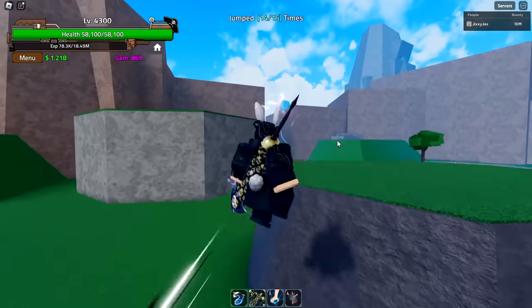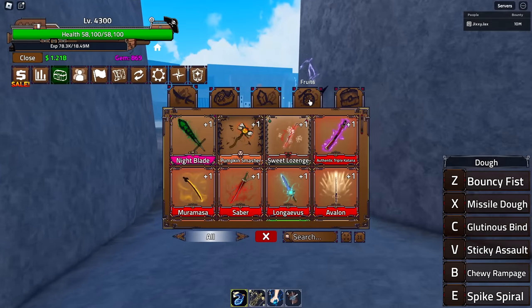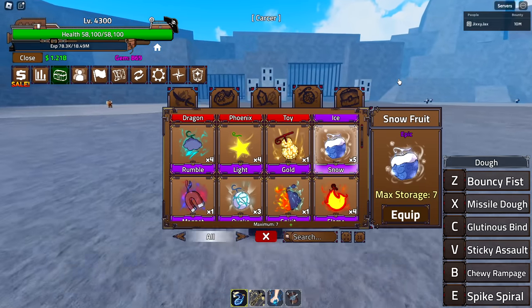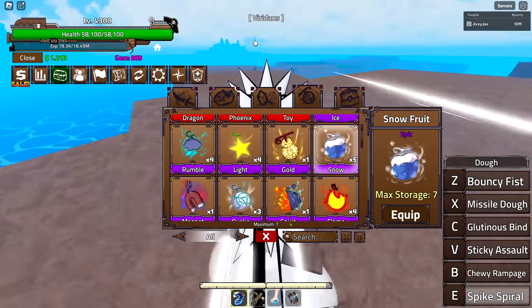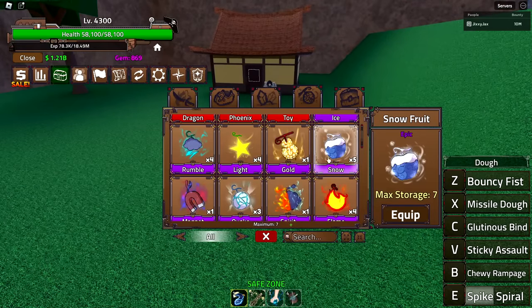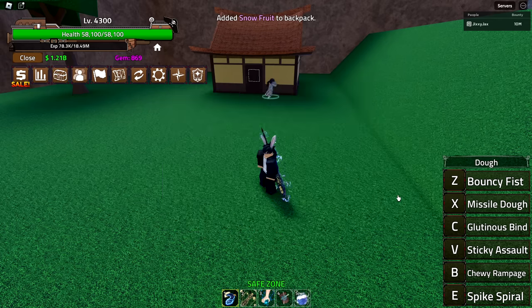Now it is time to look at the brand new snow fruit. You're going to need five of these in total if you want to awaken it. They changed how awakens work — based off rarity is how many fruits you need. Common is 10, uncommon is 8, rare is 6, epic is 4, legendary is 2. We need five total because you need to have eaten one and then need an extra four to actually awaken it.